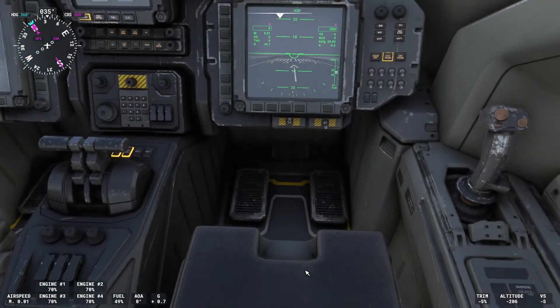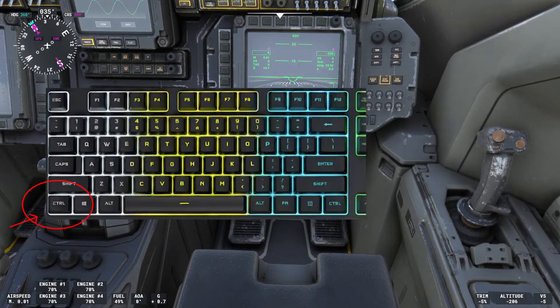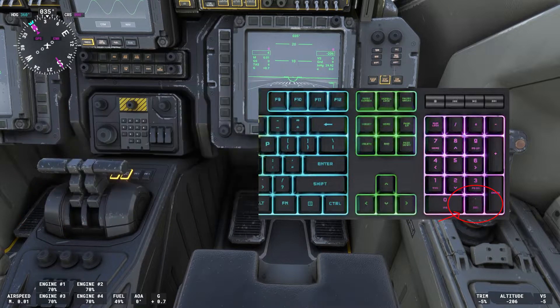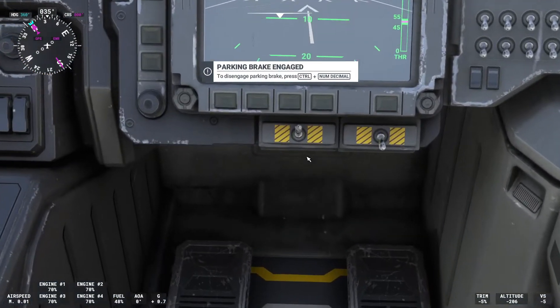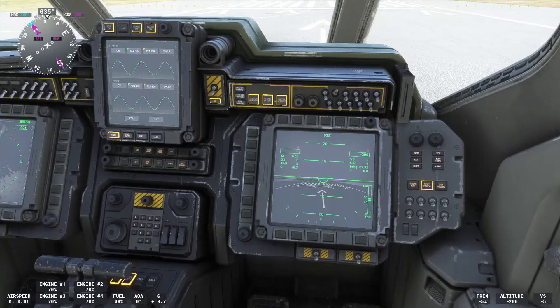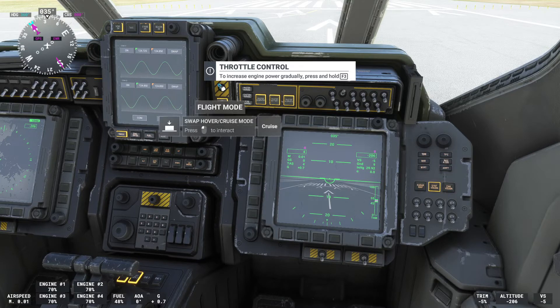If you need help with the parking brake, it's Ctrl and the decimal sign on your numpad — that's how you release the parking brake. Otherwise you should spawn and we will be in hover mode.